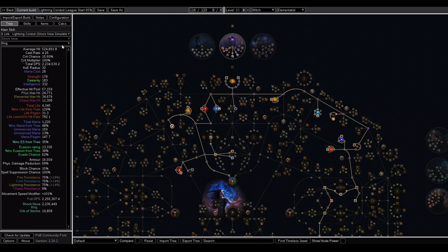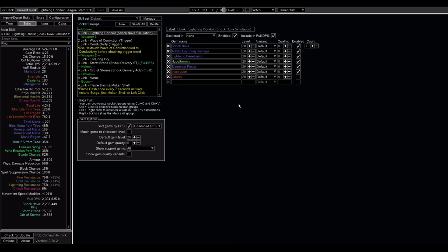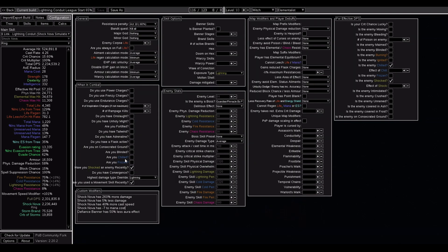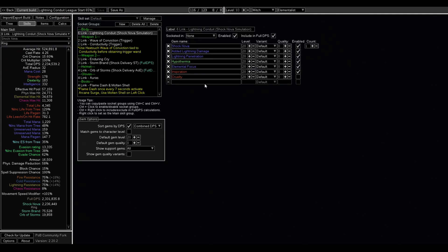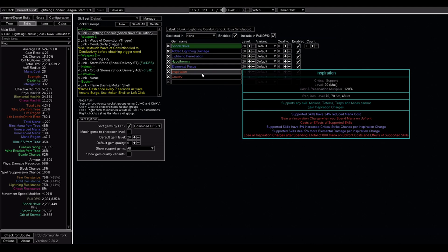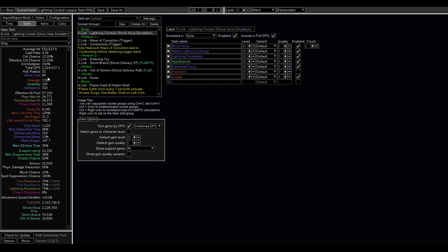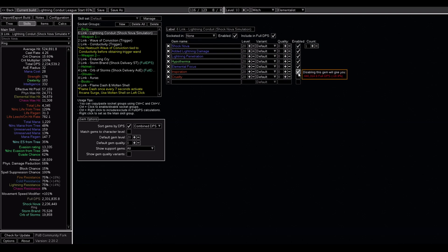Let's take a look at our skills. We are using Shock Nova to simulate Lightning Conduit, since the skill isn't available in PoB at the time of this recording. I've gone ahead and entered some custom modifiers into the Path of Building configuration tab, so this should be pretty close to what Lightning Conduit will be doing damage-wise. Because we aren't running Eldridge Battery, we are able to pick up Inspiration as a link. This will help us crit more often, making sure Elemental Overload is proccing, but more importantly it is giving us extra damage and cost reduction. You'll see that if we swap out Inspiration for Cruelty, our mana costs go from 28 all the way to 66.